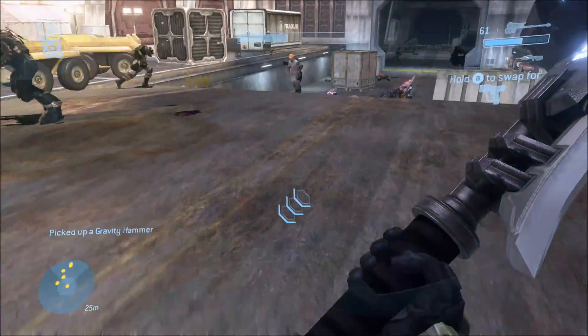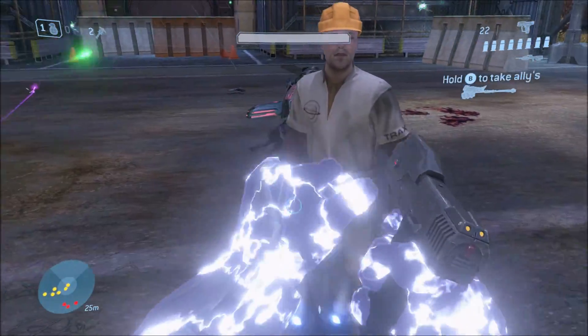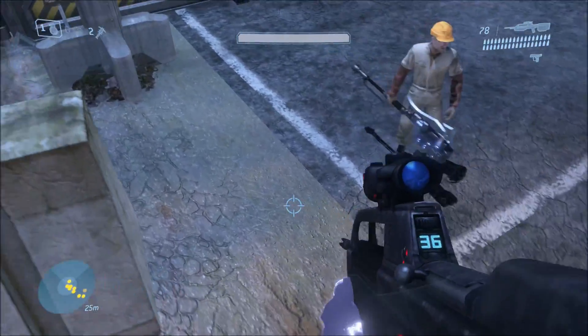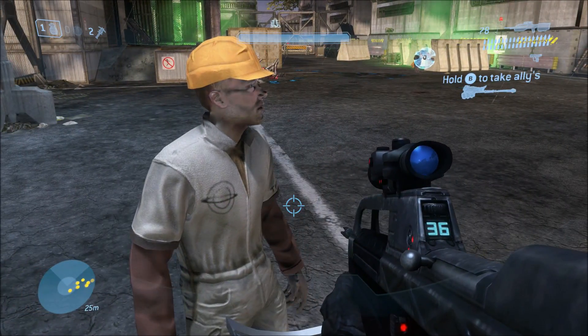Normally you cannot get them to pick up these weapons, nor can you swap with them, but with a very simple glitch here, you can swap a gravity hammer with them, or one of the other weapons, and you can pretty much see what happens if you do.